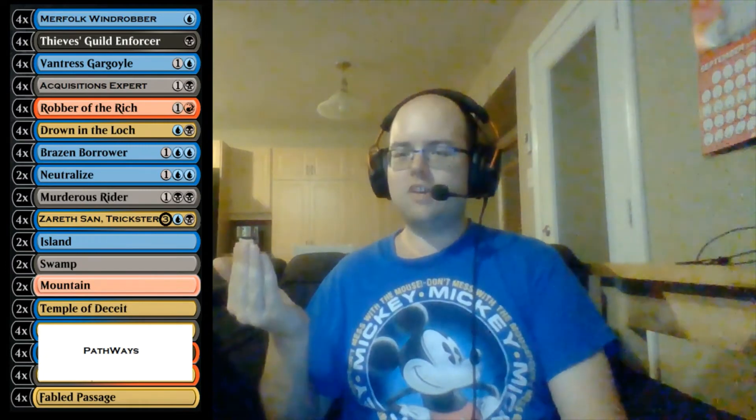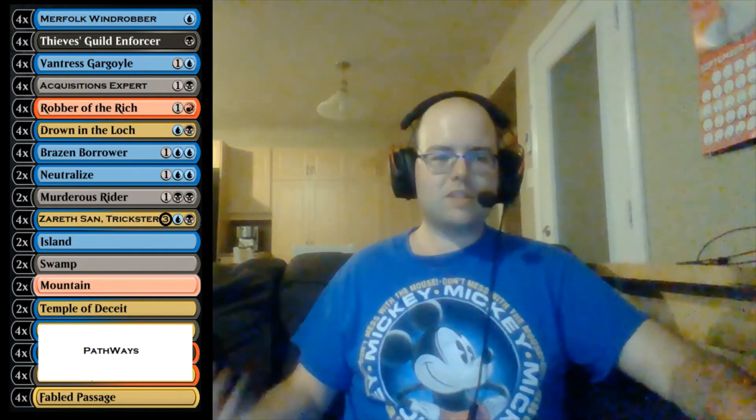We're playing 4 copies of one of the best rogues from Throne of Eldraine, Brazen Borrower — it bounces stuff, comes back as a creature, has flash, and is also a rogue, triggering all the good stuff in the deck. It's another flyer we can swappy swap with Zarethsan, and then we get Brazen Borrower back in hand to bounce something one more time. We also play 2 copies of Neutralize for countermagic, 2 copies of Murderous Rider as a kill spell. About half of our deck has flash: Thieves' Guild Enforcer, Drown in the Loch, Brazen Borrower, Neutralize, Murderous Rider, and Zarethsan can all be played at instant speed. So we play as a half-flash deck with a little aggression and lots of tricks and value.